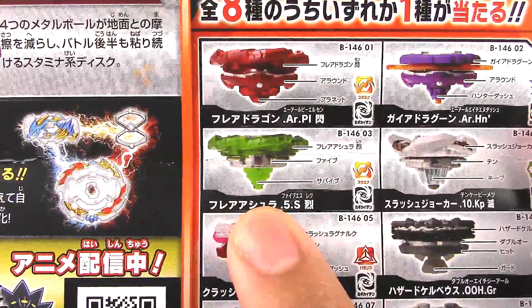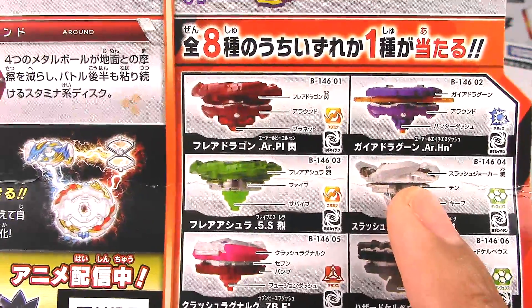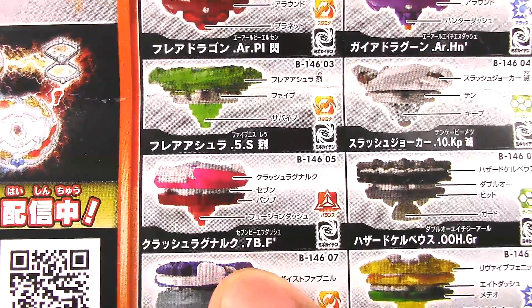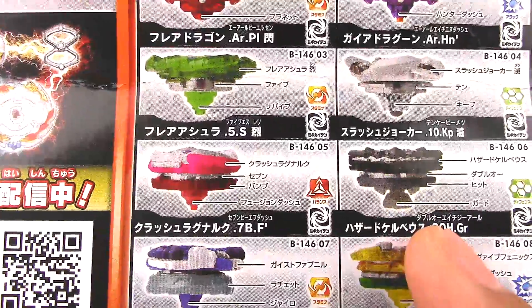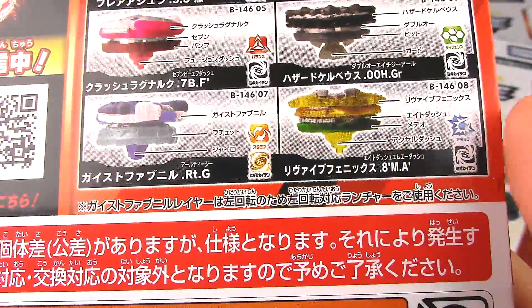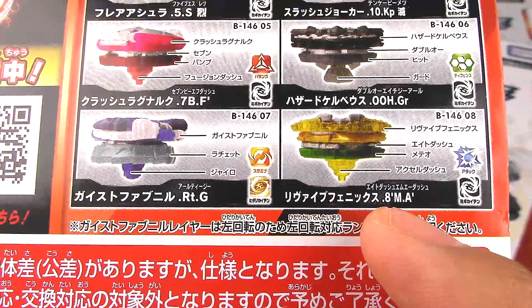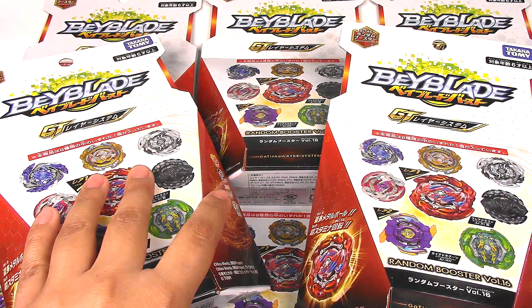We have Flare Dragon with Round Planet, Gaia Dragoon with Round Hunter Dash, Flare Ashura 5 Survive, the black and white Slash Joker 10 Keep, Crash Ragnarok 7 Bump Fusion Dash, Hazard Curbious 00H Guard, and Geist Fafnir Ratchet Gyro. A lot of old stuff. And Revive Phoenix 8 Dash Meteor Excel Dash — that Excel Dash I actually don't have, so I do care about the Dash parts and definitely the Gaia Dragoon.